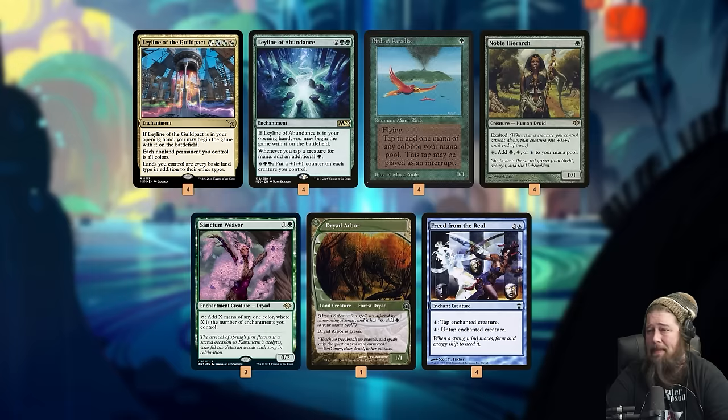Same applies to Noble Hierarch. Sanctum Weaver is in some ways our best combo piece because we don't even need Ley Line of Abundance - it taps for mana equal to the number of enchantments we control, and it is an enchantment. Put Freed from the Real on it and it just taps for at least two for infinite mana of all colors. Dryad Arbor is probably our worst but sneakiest combo piece - it's a one-of we can grab with a Fetchland. To go infinite with it, we need both Ley Line of the Guild Pact and Ley Line of Abundance, since Dryad Arbor only taps for green, but with Guild Pact it can tap for blue to untap with Freed from the Real.